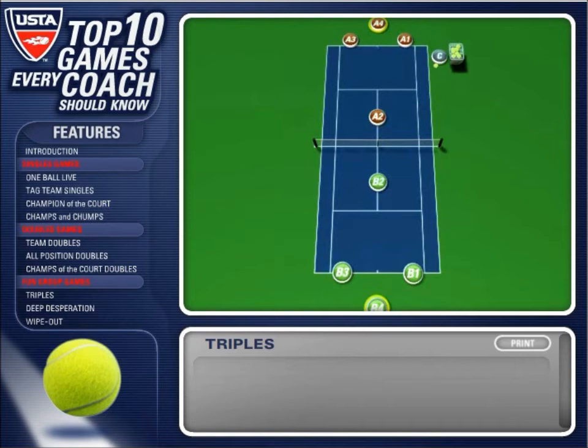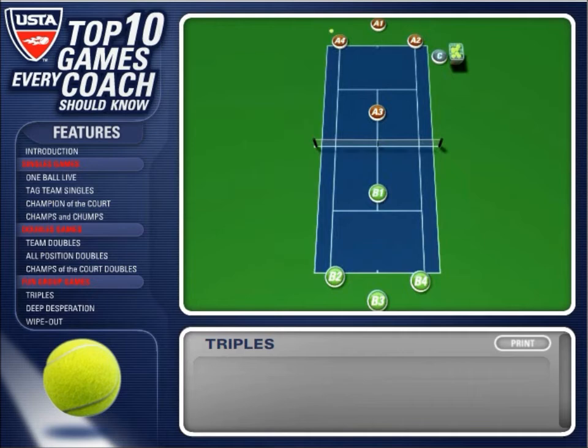Extra players wait at the back fence to fill in from the baseline after each point. The ball is fed into play by a coach or a player and the point is played out using the doubles court. After each point, players rotate counter-clockwise. The first team to ten points wins the game.